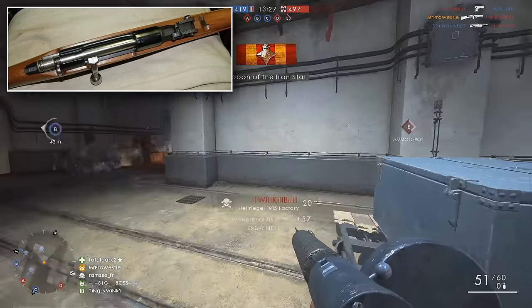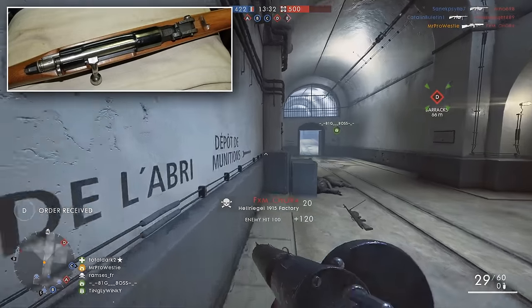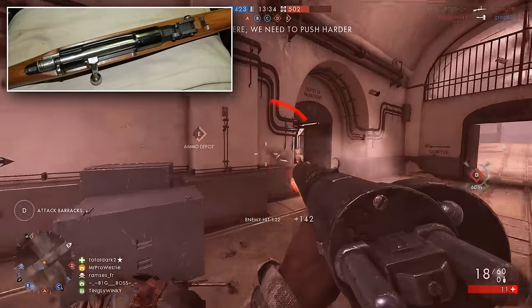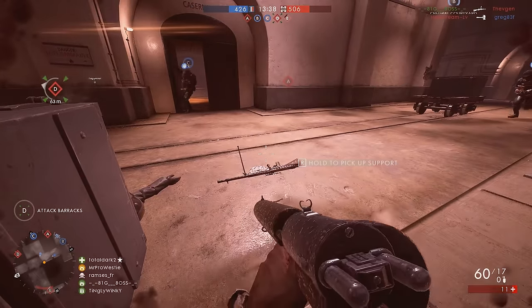We know the Russians will arrive with their Mosin-Nagant, and the French just turned up with their Lebel rifle. I think it's high time the Italians got theirs as well, and that leads very nicely onto the third weapon in this video: the Ottoman Mauser.